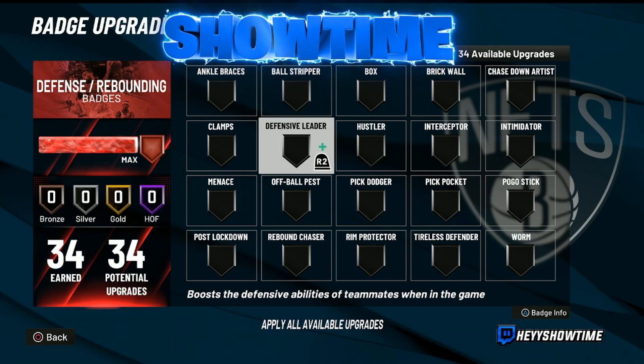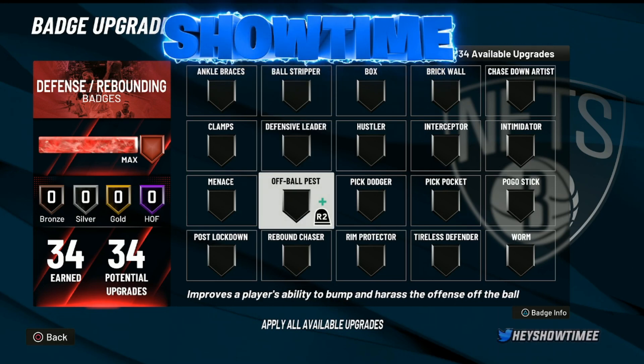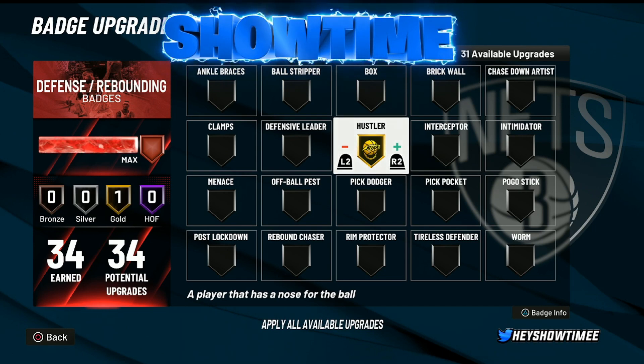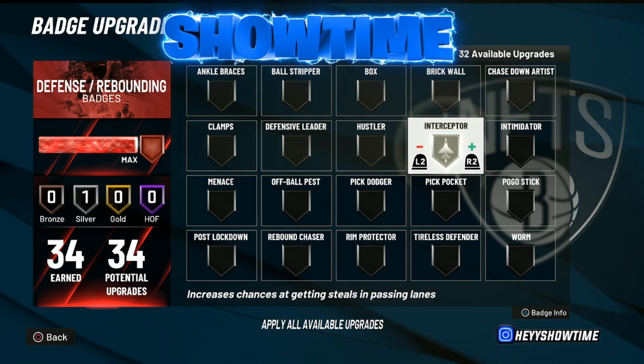First things first, we're going to start off with the defensive badges, and I'm going to show you guys some gold badges you should or could be using. The first one I'm going to go over is Hustler. Hustler gold works very, very well. Honestly, I use it on silver, but there's been times where I use it on gold. I don't usually go higher than gold. The effectiveness feels good, but honestly it feels almost the same as silver. If you want to use gold, that option is available and I would recommend using Hustler on gold.